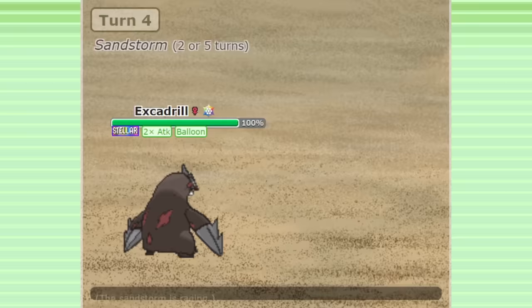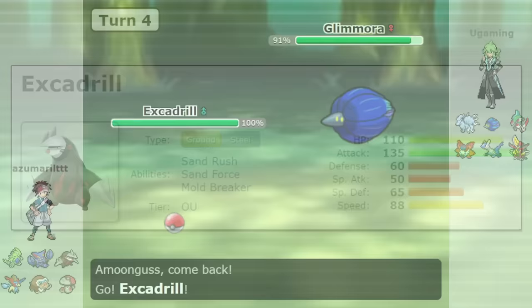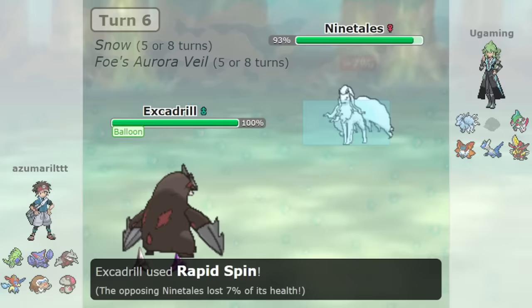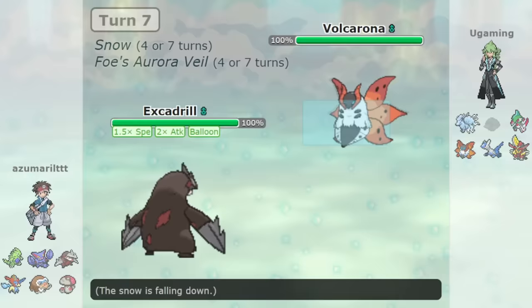It's very impressive to see Excadrill maintaining its OU status despite everything — despite the general power level increasing, despite Iron Treads existing with the same type combination and a lot of its own advantages, and also other utility ground types like Great Tusk to compete with. But Excadrill is setting itself apart from the crowded ground-type role in the same way it always has: with Sand Rush giving it offensive potency nothing else has, and Mold Breaker giving it advantages in certain matchups nothing else can achieve. This goes to show that a well-designed and well-thought-out Pokémon can thrive for years to come. It could definitely drop in the future and be phased out of relevance, but for now, Excadrill is holding on.